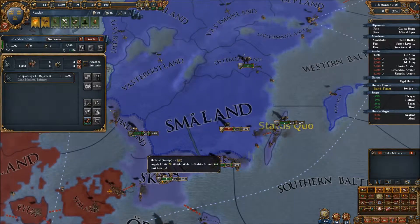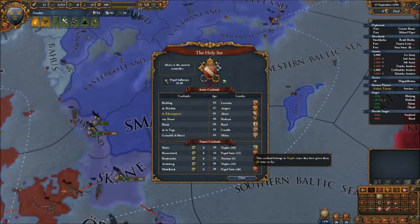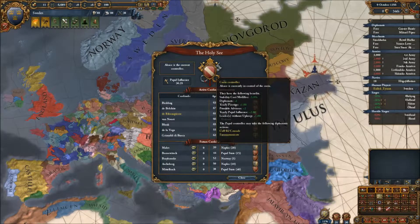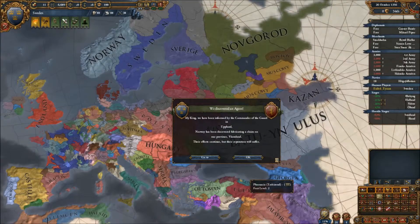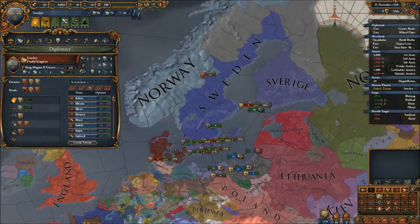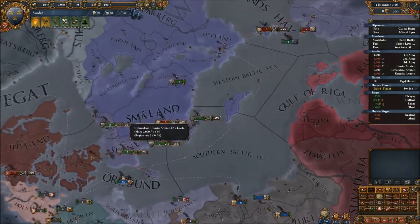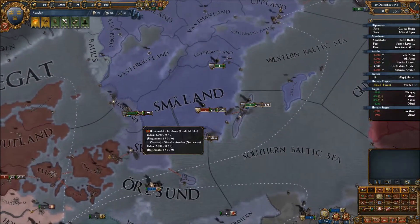I'd like to play a little bit of the papal game, because the benefits are definitely there. Trade efficiency is not doing so well — we'll have to deal with that later. The benefit of having more diplomats is really good, mostly because you can start building up alliances. Norway and Denmark will be my enemies, and Novgorod too — ultimately I'd like to take those two completely out. Novgorod's going to be my enemy pretty much until it becomes Russia, and then Russia will be my enemy.